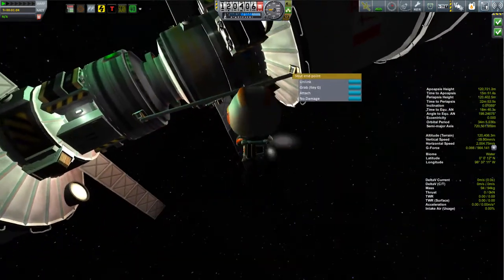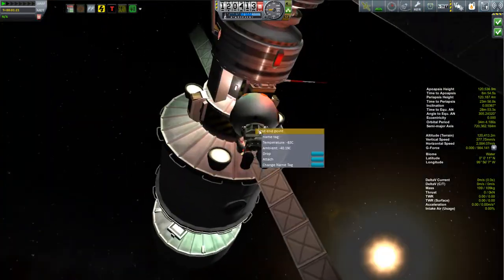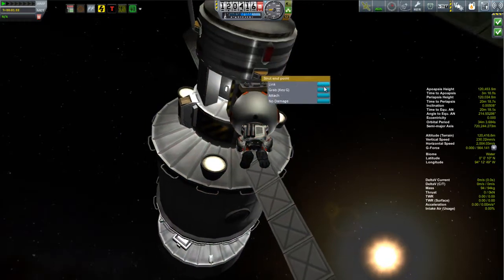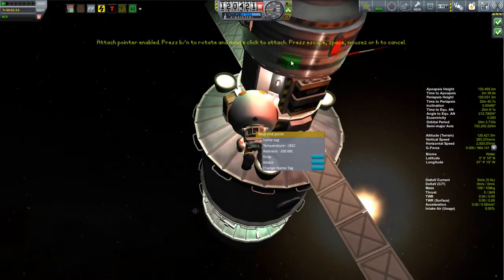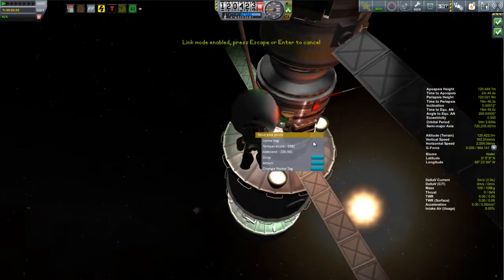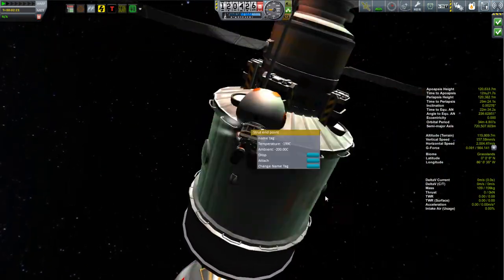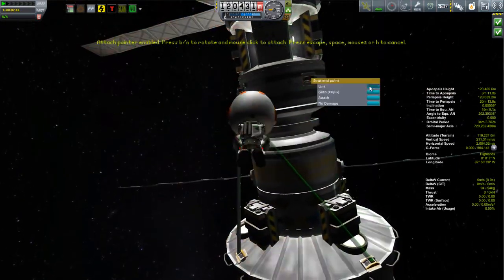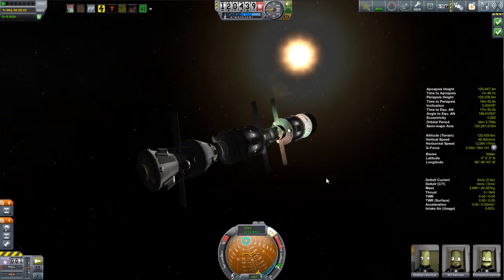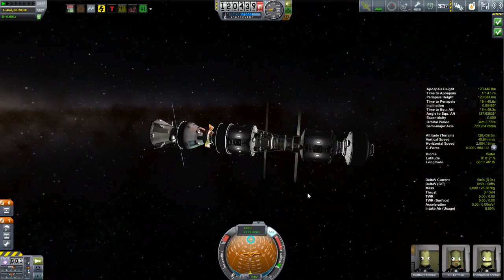This strut will stiffen the joint so I can change the attitude of the spacecraft without nearly as much wobbling. Bill has to place three more struts to get things relatively stiff. What's nice is I can take this apart again if I want to attach other parts in the future, but for now this space station is going to stay as it is for a little while.